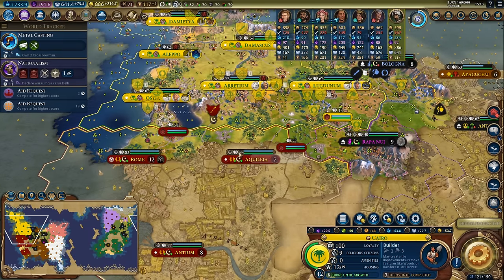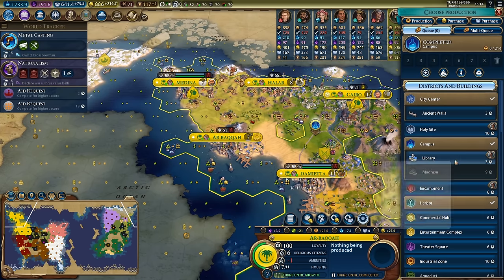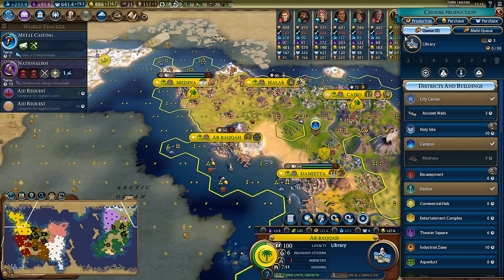If I do want some kind of war, maybe nationalism is the one I want because I could redirect to bombards and churn out a ton with all my niter and attack Rome. I do have the golden age war thing, and Rome hates me - I could get Pachacuti in on that war. Rome has really strong cities but I think I could do some damage, so I'm going to head for nationalism and get to work on building some bombards.